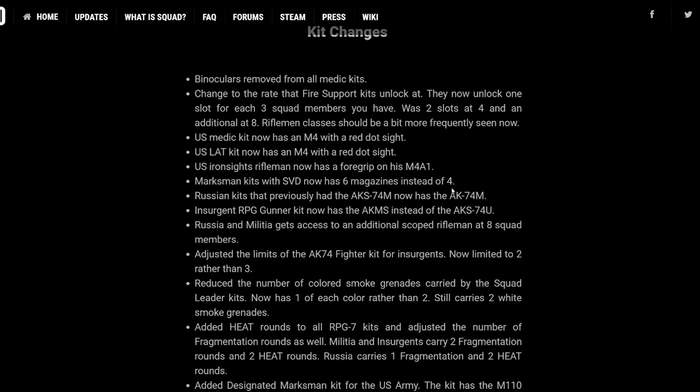Binoculars are removed from all medic kits. Changes to the rate that fire support kits unlock — they now unlock one slot for each three squad members. US medic kit now has an M4 with a red dot sight, which is brilliant because we didn't actually get a red dot on previous versions. US LAT kit has now got an M4 with a red dot. US iron sights rifleman now has a foregrip, which makes it really accurate. So if you're wanting close quarters and not worried about mid to long range, get the iron sights — the foregrip makes the accuracy a lot better. Marksman kits with the SVD now have six mags instead of four. I do wish they would have a zoom increase on this — not many people play with the SVD.